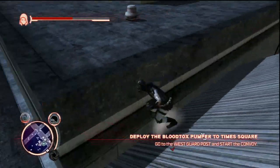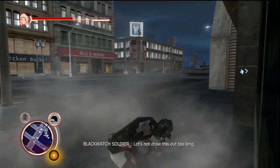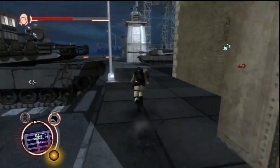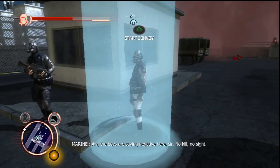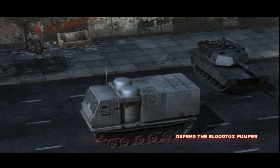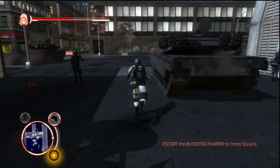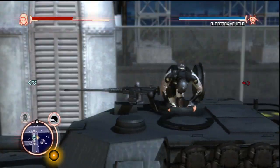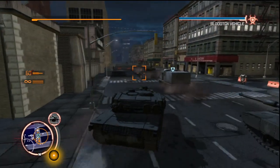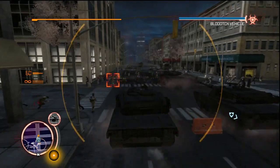Deploy the Bloodtox Pumper to Times Square. How far exactly are we from Times Square? It's probably going to be one hell of a drive. Obviously, you can't use any of your powers for this because that would instantly give away that you're in the vicinity of the convoy and that'll only freak them out. So pretty much what you have to do is hop in a tank and protect it like that. And in that case, I don't really see why Alex needs to help them because those guys are perfectly capable of driving their own tanks. So this is yet another completely useless and unnecessary mission.